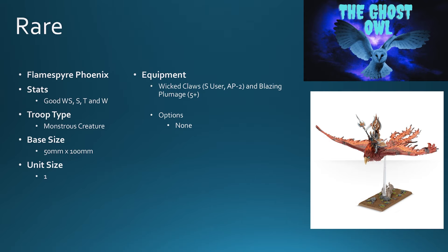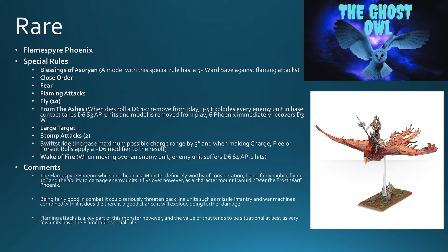Flamespyre Phoenix — it's a monstrous creature with good weapon skill, strength, toughness, and wounds. It's a 50 by 100mm base with wicked claws. It has blazing plumage for a five-plus save and no options. It comes with blessing of Asuryan — a five-plus ward save against flaming attacks. It does flaming attacks, flies 10 inches, is a large target with stomp attacks and swift stride. From the ashes: when it dies, roll a d6 — on a one or two remove it from play; on a three to five it explodes, hitting every enemy unit in base contact with d6 strength three AP minus one hits; on a six it immediately recovers d3 wounds.